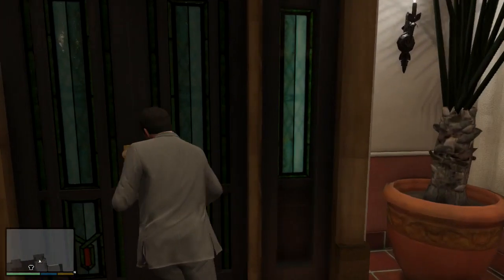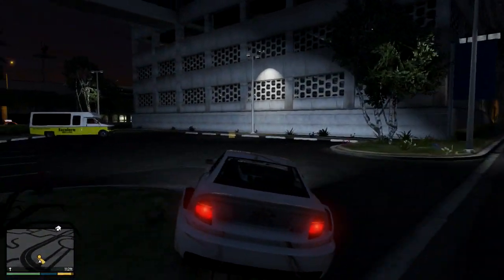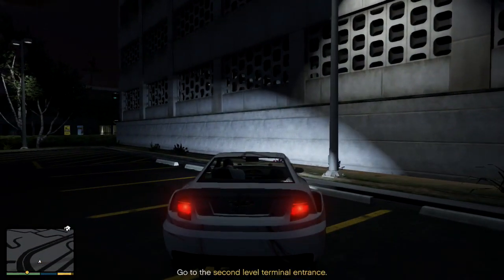You guys should arrive at a prologue mission like this. You guys can simply skip all of the cinematics. In this mission, you will be chasing Trevor to the airport. So once you've arrived at the airport, simply park on this marker like so.